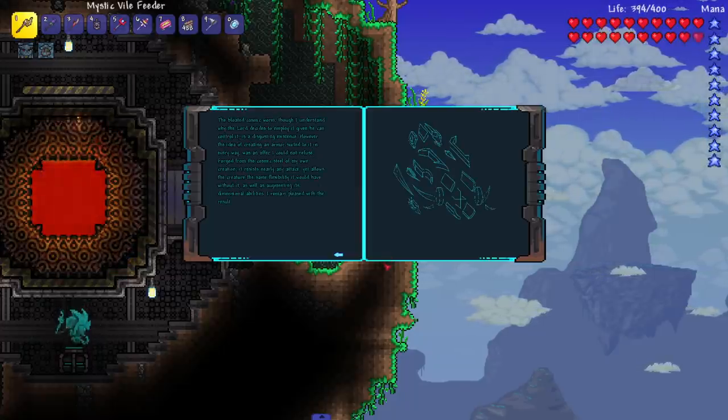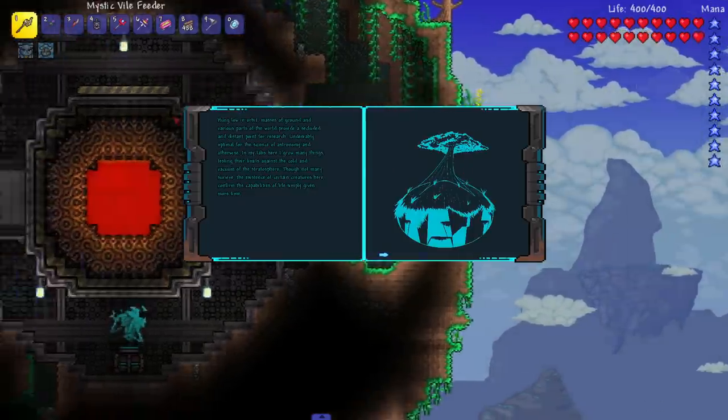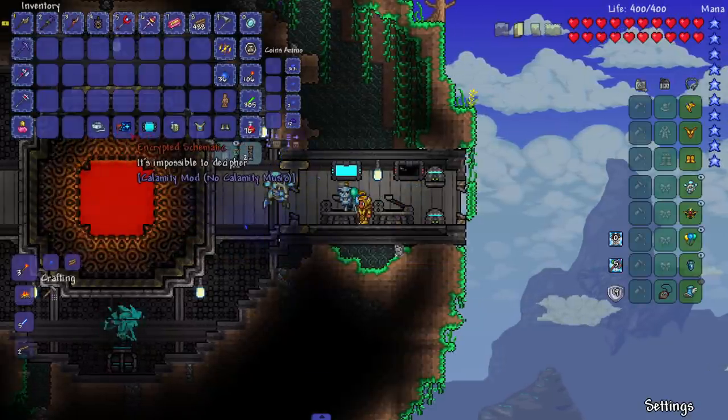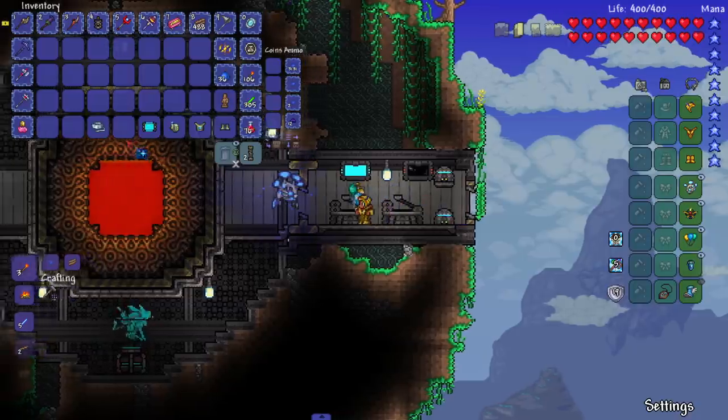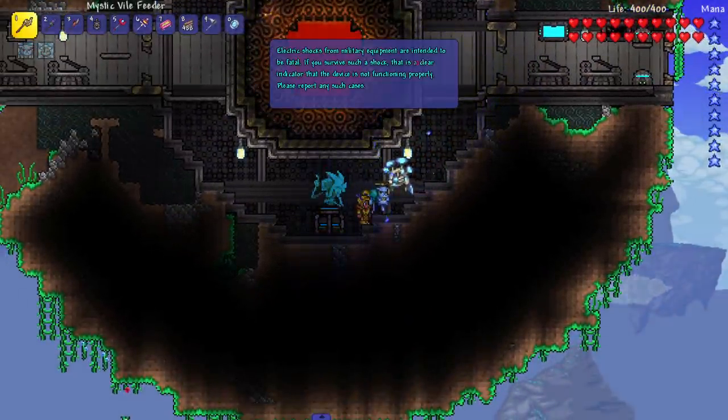This is a lot of reading, I'll read it myself. How do you close this? Help, get it off my screen — I don't know how to close it. There you go. What else do we have? We got this Encrypted Schematic — it's impossible to decipher.